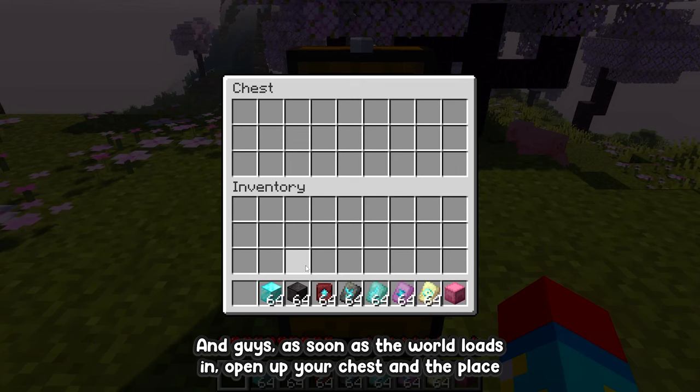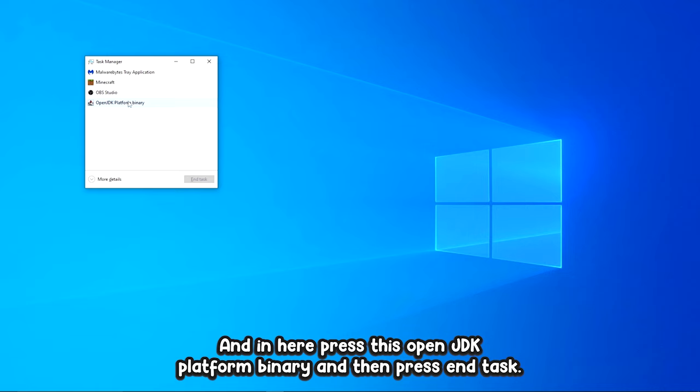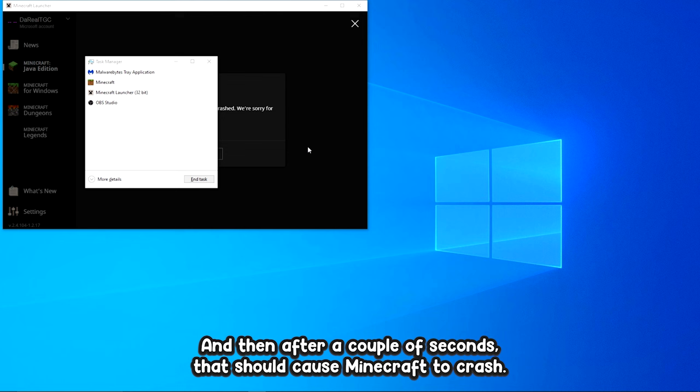As soon as the world loads in, open up your chest and place in all the items that you want to duplicate. While still in the chest menu, press Ctrl+Shift+Escape. A window will pop up — press Open JDK Platform Binary and then press End Task. After a couple of seconds that should cause Minecraft to crash and you should get a little error. Just press Close and then reopen your Minecraft.